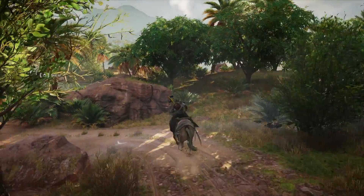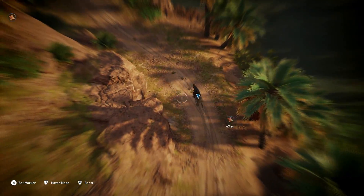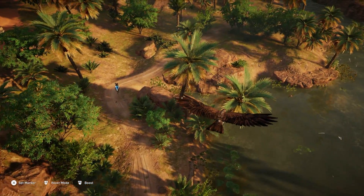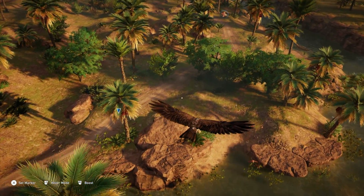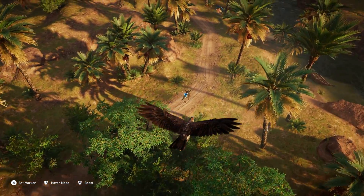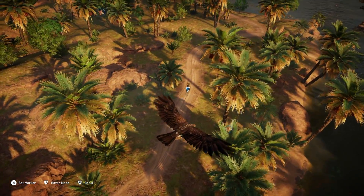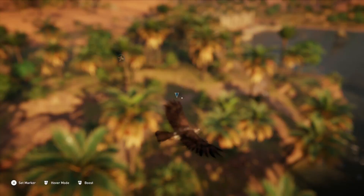Next up is the bird and the horse combo. Now this is more of a quality-of-life situation within Origins, but it allows you to actually ride the horse and use the bird at the same time so that you can scout ahead, which is great in areas where enemies are above your level — you can scout out for enemies before running into them, especially because they can one-shot you.